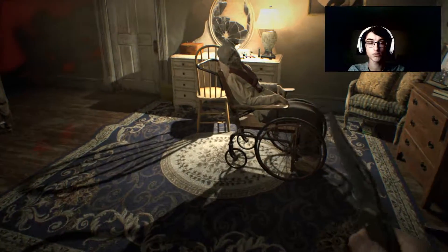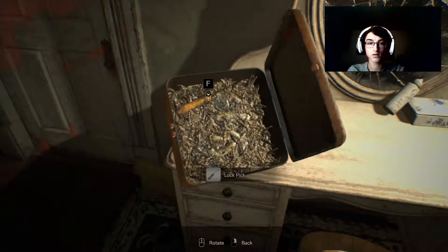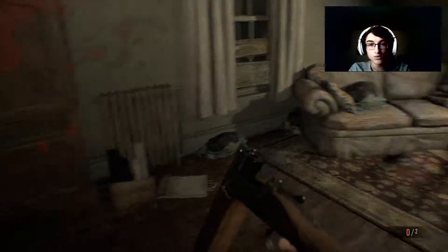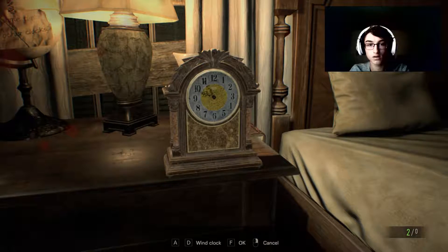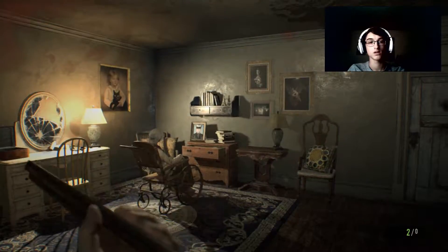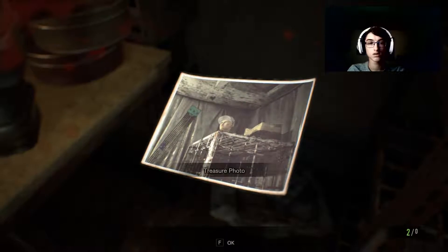God damn it — close the door! How do you move so quickly? Got some shotgun shells in there, got an herb. Lockpick — good things. Only two more shotgun rounds, that's not good. Wind clock — same time as all other clocks. Is that a clock in here by chance? Sweet, new inventory treasure photo.